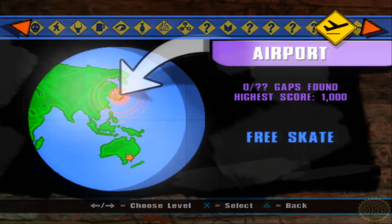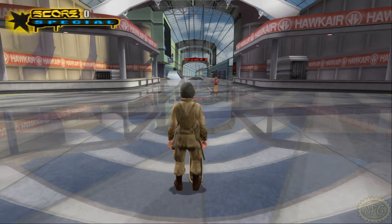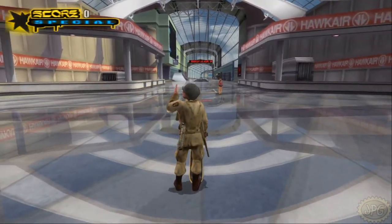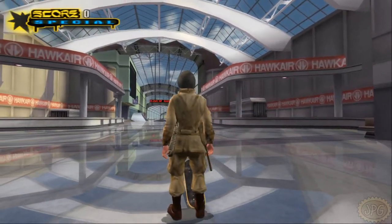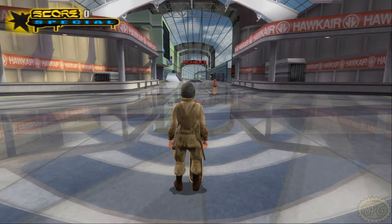So let's jump on into the airport, which is now apparently located somewhere in Japan. The airport is a level returning from Tony Hawk's Pro Skater 3, which was released within the same console generation as Tony Hawk's Underground 2. So there shouldn't be too much different about the level - they pretty much just pulled it out of one game and plopped it down into another. There may be a couple of slight differences that I'll point out as I see them, but for the most part, this is just that level.